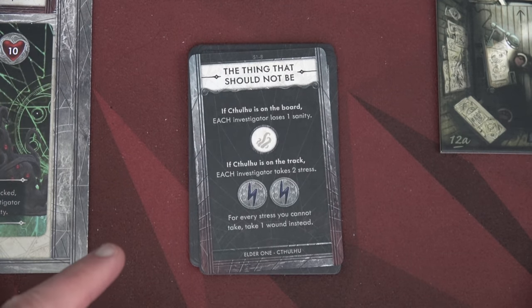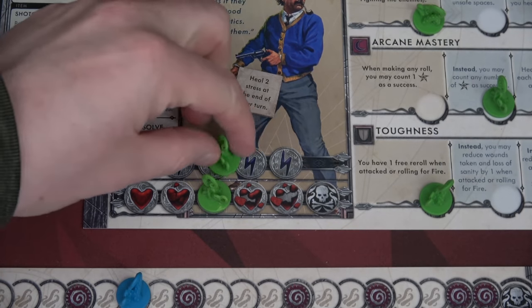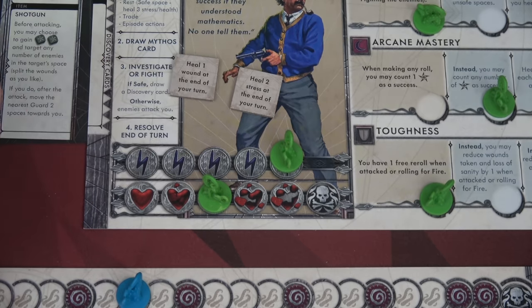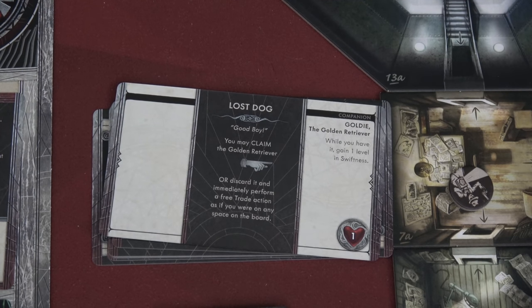This card doesn't have the elder sign symbol. If Cthulhu is on the track, each investigator takes two stress — for every stress you cannot take, take one wound instead. We each take two stress. Now Bert is going to investigate and draw the lost dog. You may claim the golden retriever or discard it and immediately perform a free trade action as if you're on any space on the board — because you give it to the dog and the dog gives it to the other player. I want the shotgun and ceremonial headpiece, so I'm going to claim the golden retriever. While you have it, gain one level of swiftness — when you run, you may move one additional space.